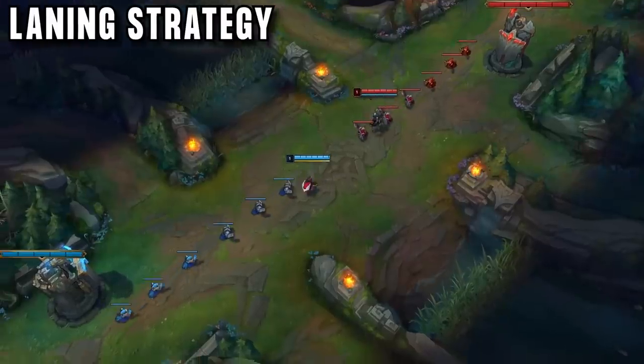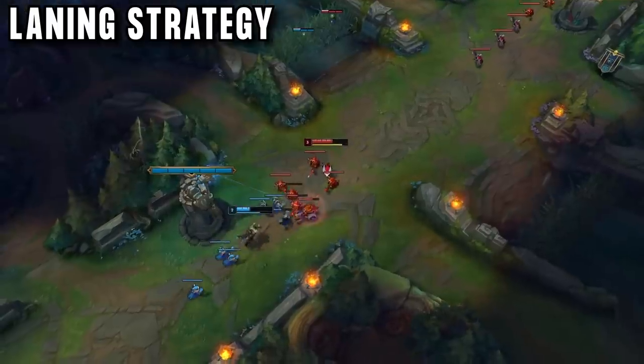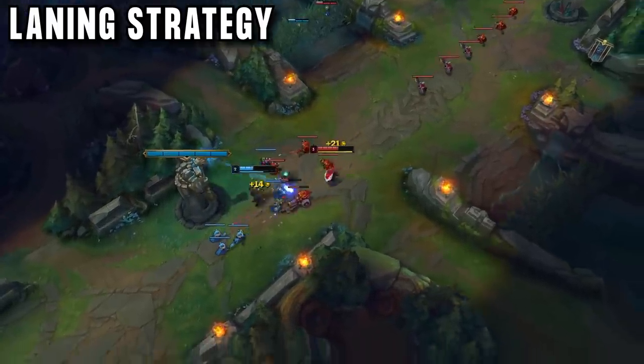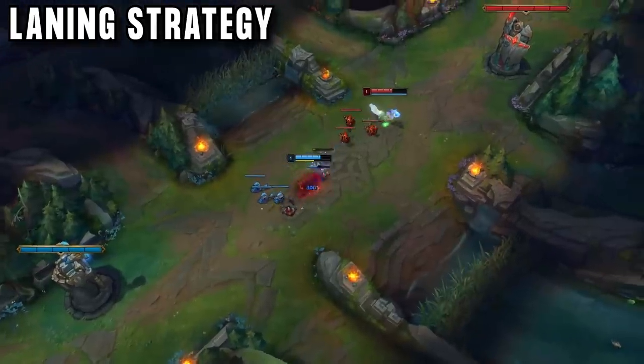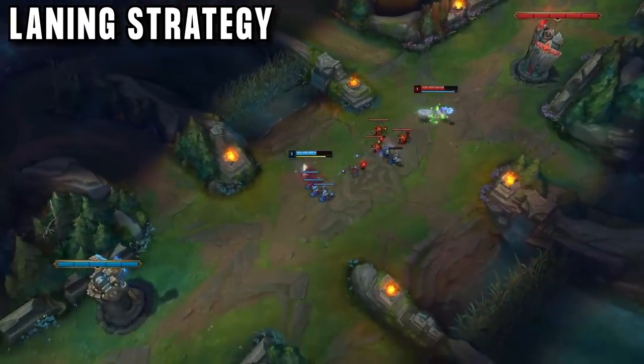In lane at level 1, Kennen has one goal: get priority for scuttlecrab at 3 minutes 15 seconds. So he wants his wave to hit tower around this time, so Kennen can leave, join his jungler, and start a fight against the enemy jungler. Instantly he has a gameplan — but how does he do it?